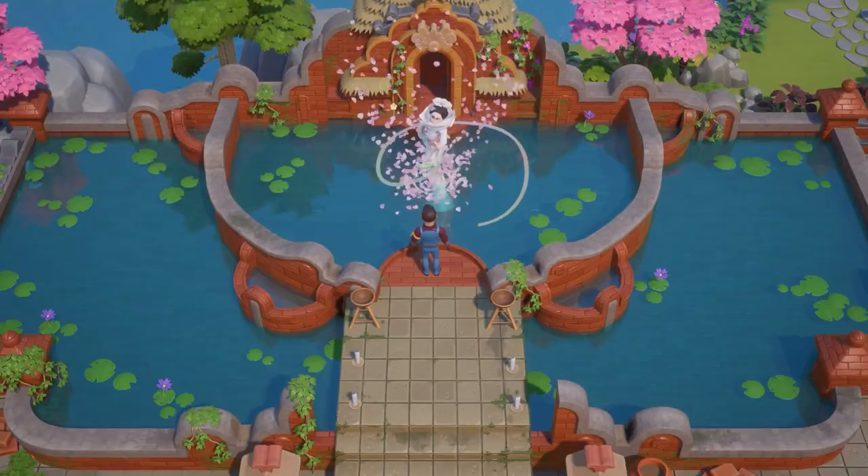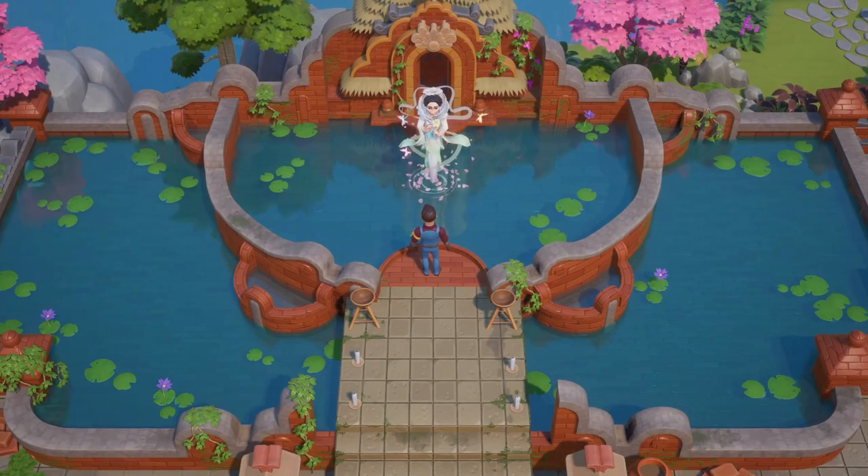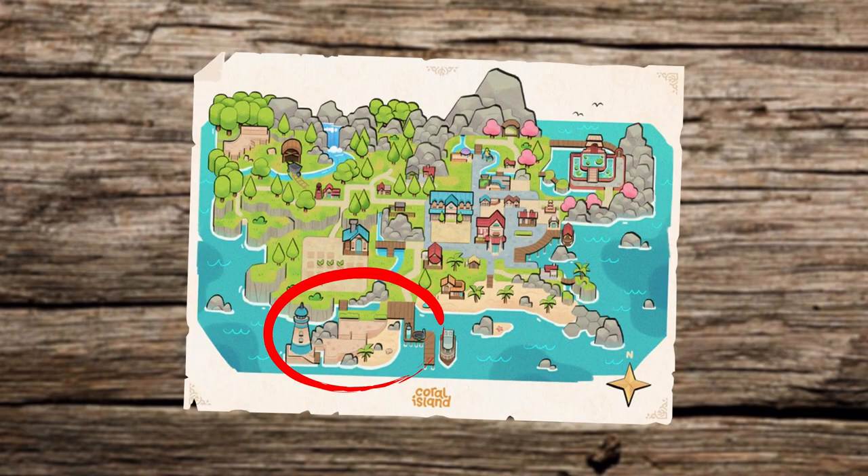Apparently, it houses an ancient temple, which is probably what we see in this footage here with the Goddess of Flowers, who we will talk about later in the video. The lake is believed to be the main source of water, but also the source of the powerful and rich soil of the island. In the bottom of the map, we can see the lookout, which is where locals used to prepare for battles in the old days.